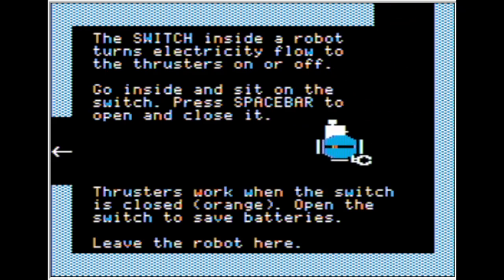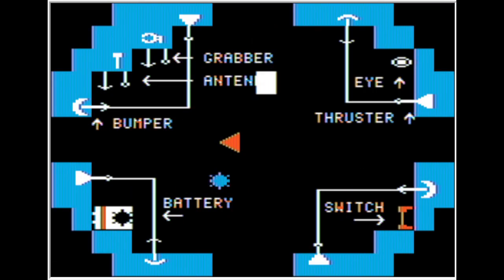Just like that. The switch inside the robot turns the electricity to the thrusters on or off. Go inside and sit on the switch — press the spacebar to open and close it. The thrusters work when the switch is closed and orange. Open the switch to save batteries. Get the robot here. Turn that robot off.